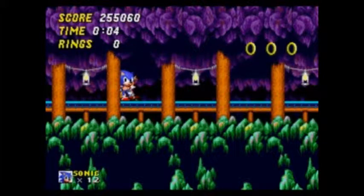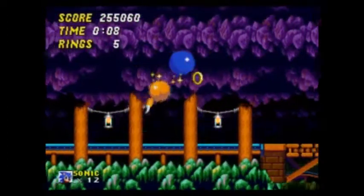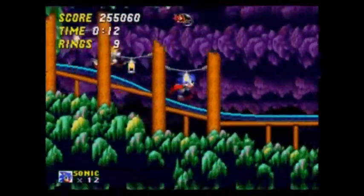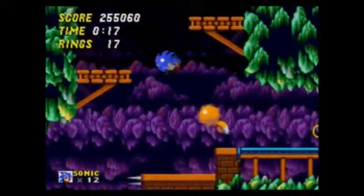Hey guys, welcome back to Let's Play Sonic the Hedgehog, and today we're tackling Mystic Cave Zone, and hopefully we're going to make some progress in the game. We have six of the seven Chaos Emeralds — I just had it paused while I was getting everything ready — but we have six of the seven Chaos Emeralds, we only have one more to go, but I'm going to leave that for a little while.